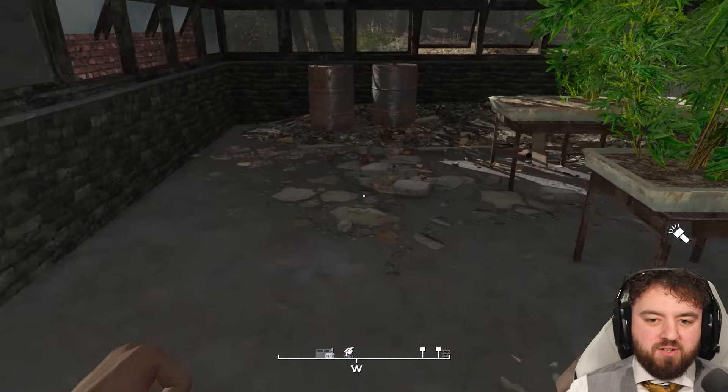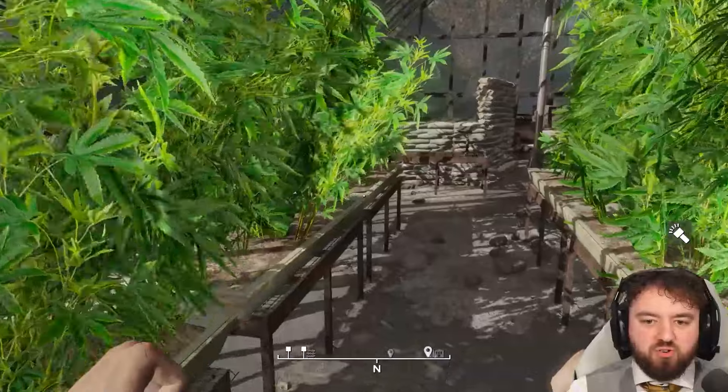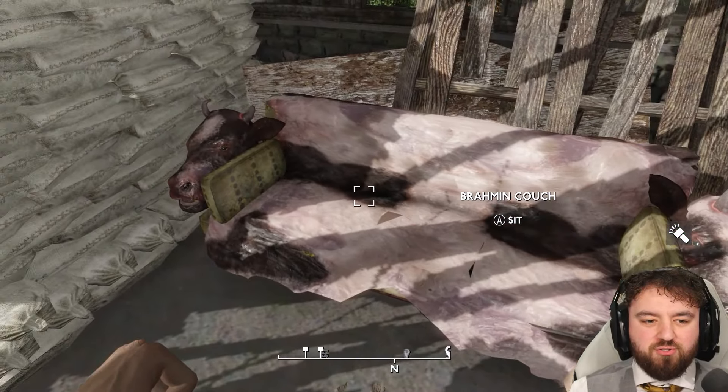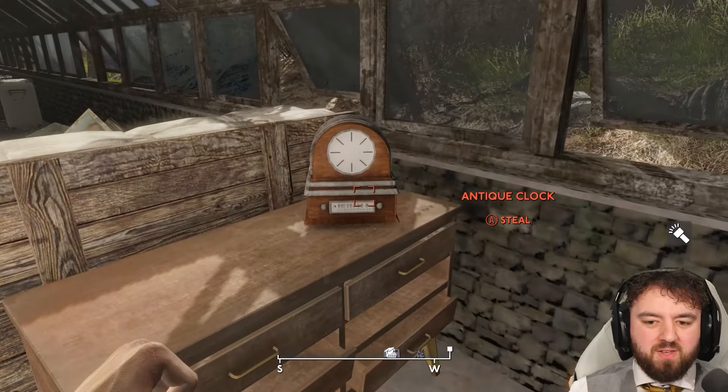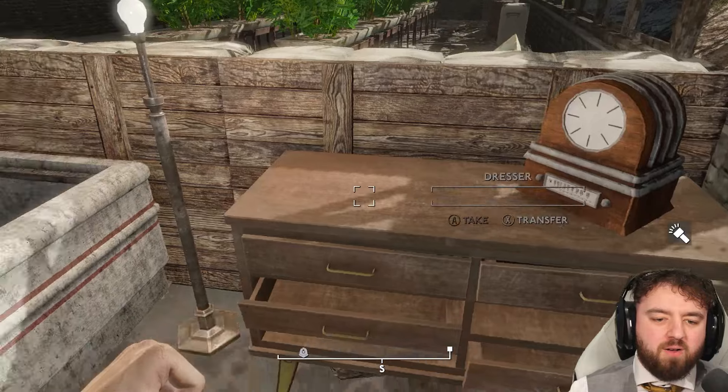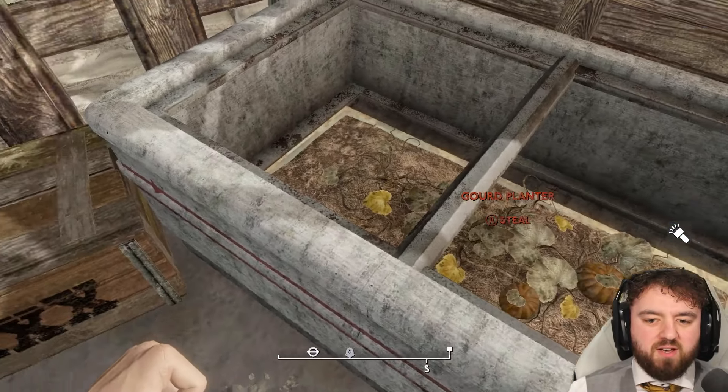There is a Cthulhu doll — one of many — but it is certainly one that you should pick up whilst you're here. She also has a Brahmin couch, pretty fancy looking. And an antique clock. I don't know if it's very different to the retro clock, but either way it's some junk items.